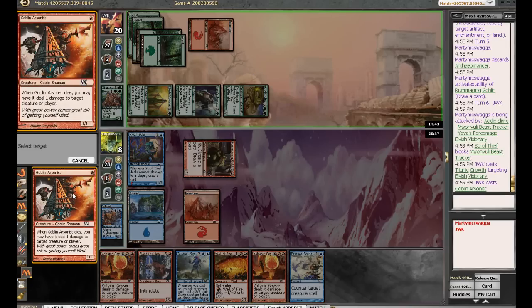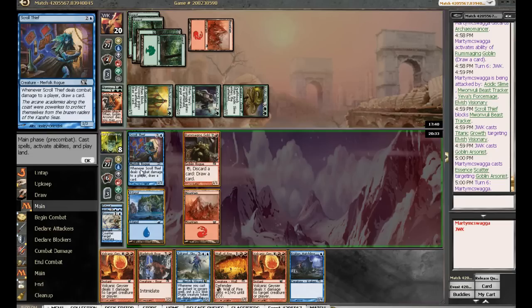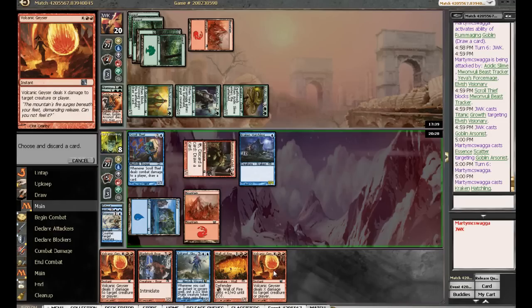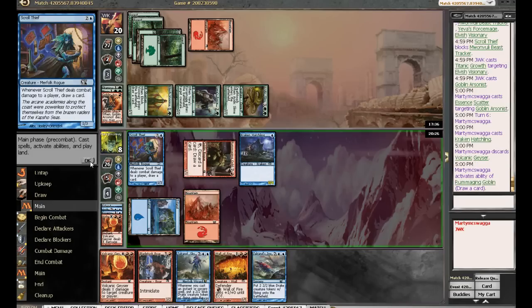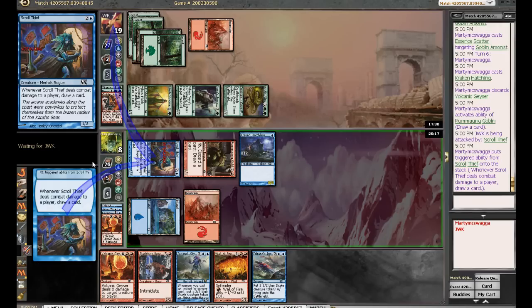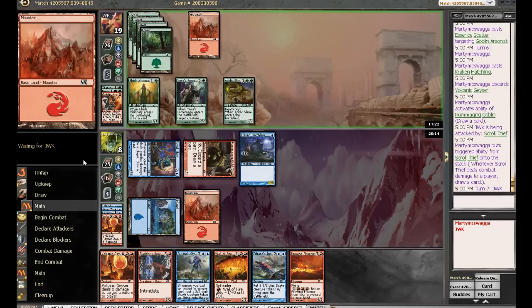For not being a land, that's one of our better draws. I really should have looted — that was bad — because if we hit a land, we would have rather played Wall of Fire. But it's fine because we didn't hit a land. Who needs lands? That Acidic Slime got us pretty hard. We actually still would have been in really bad shape without the Acidic Slime, because we would still be stuck on three lands.